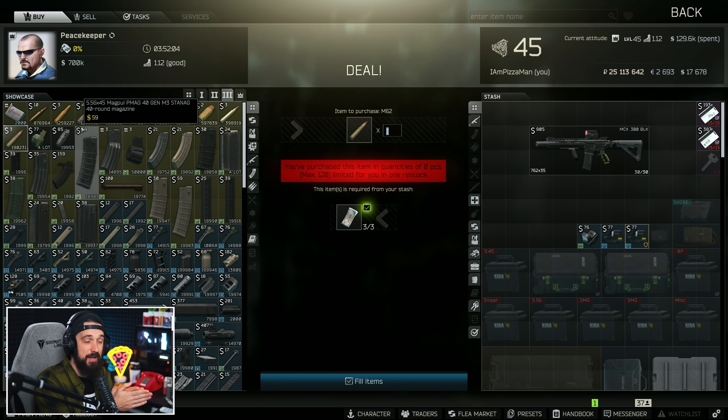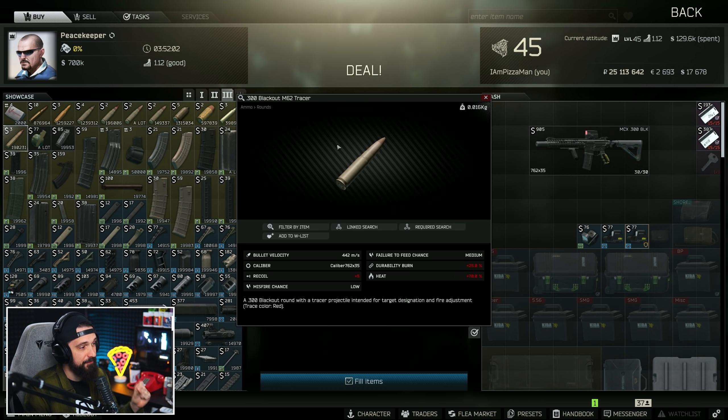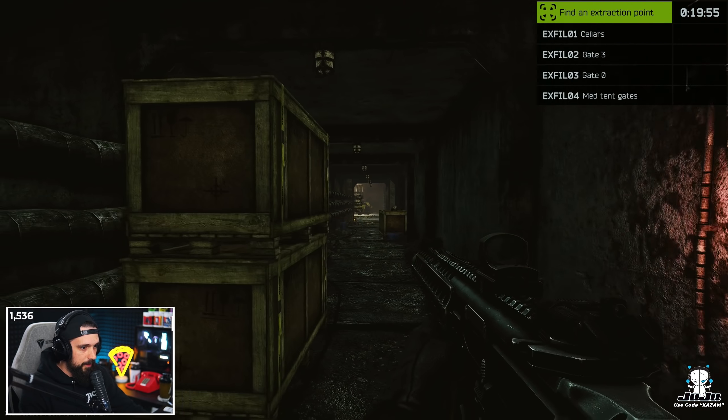I built a bunch of these, ran them all night, and wanted to see specifically how effective the M62 tracer bullet can be. I still maintain you can be pretty proficient with just about anything if you know how to play well. If you're a min-maxer, my TLDR is you're probably not going to like this round. It only got me killed once or twice and you can still slap with it, but putting it in such an expensive gun - I don't know if it's worth it. With all that out of the way, let's check out some gameplay of the MCX in Escape from Tarkov.